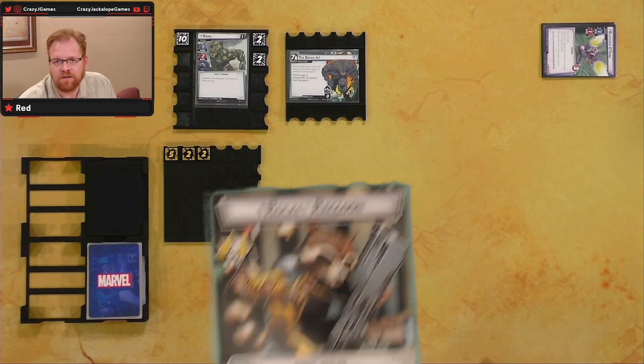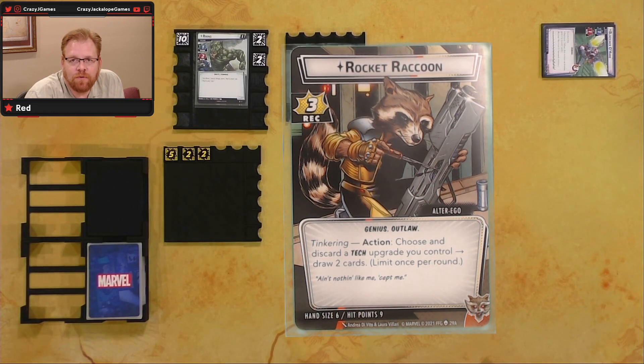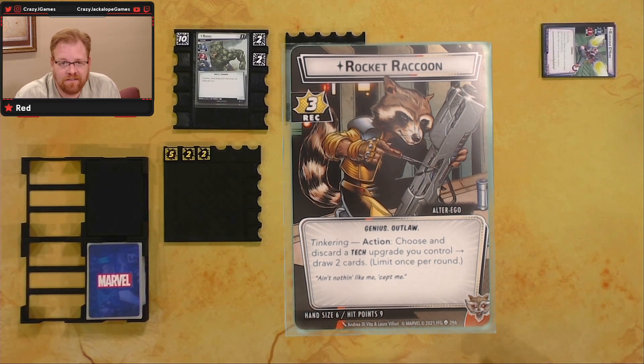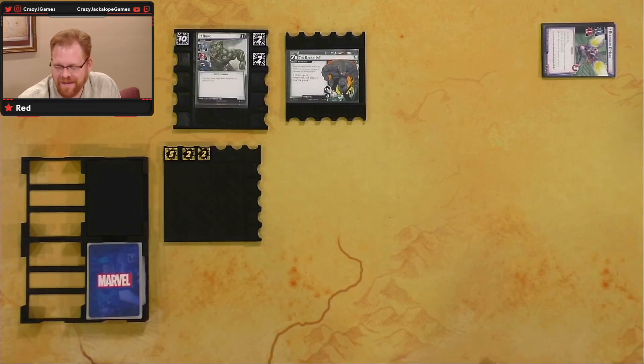We're going to take a look at his pre-constructed deck. Rocket has three recovery, a hand size of six, and nine hit points. We've got the Tinkering action: choose and discard a tech upgrade you control, then draw two cards. In the Rocket deck there's a lot of tech upgrades — Rocket's got lots of guns. So it's pretty thematic.